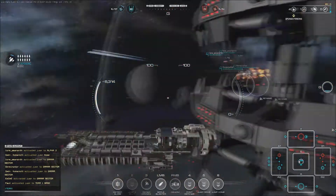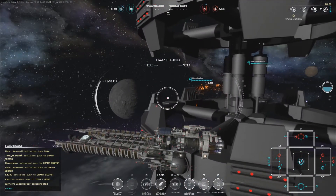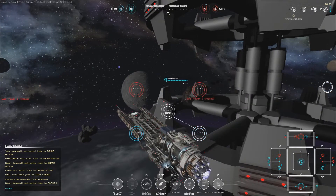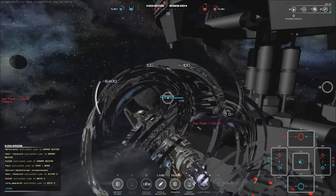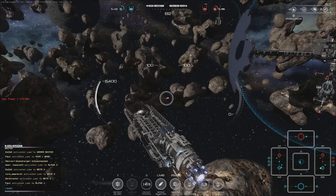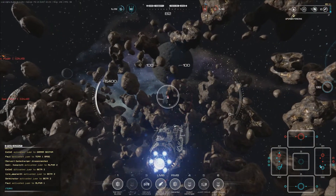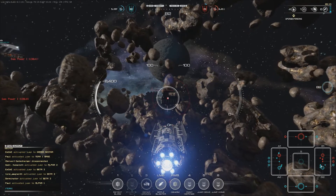And another enemy destroyed. We've got this, no problem at all. Let's jump back to Beta, catch some stations. One of our allies is back in the enemy sector — that's probably Paul — who's now jumping to Alpha. I wish I'd seen that sooner; in that case I would have jumped as well and gone into the enemy sector.